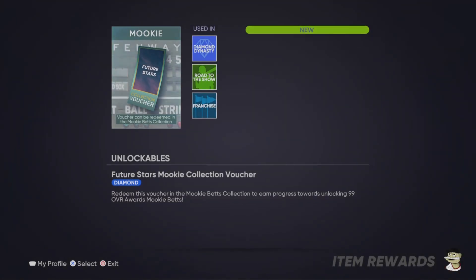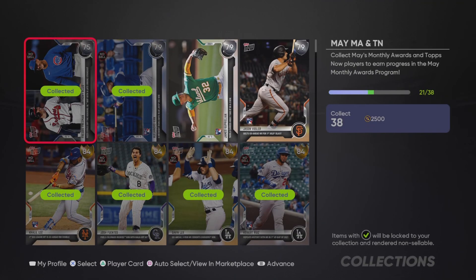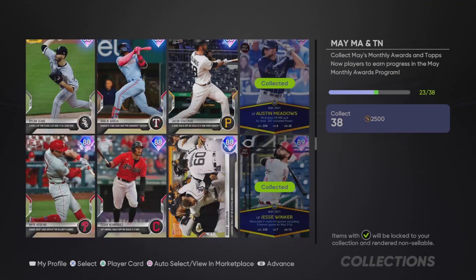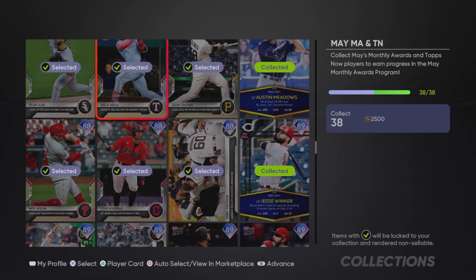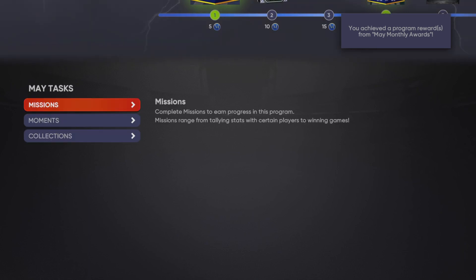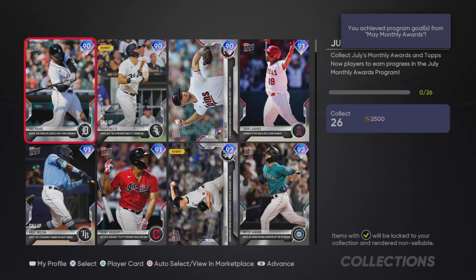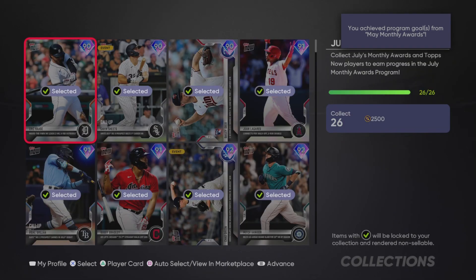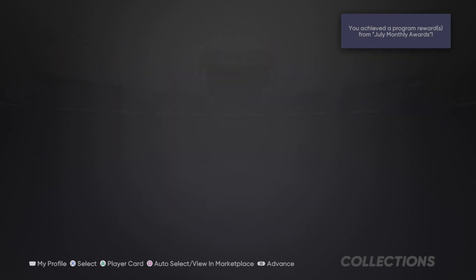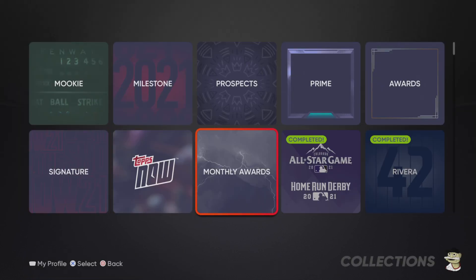They released the Field of Dreams choice pack which allowed me to complete this collection for a lower cost. For example, I had Prime Todd Frazier — I could have locked him in but I sold him for 110,000 stubs, and once more prime cards were released his price dropped significantly. I still need to collect all the July and May TOPPS Now players to unlock Marcus Semien and Joey Votto, and now I'm able to complete the monthly award voucher for Mookie Betts.